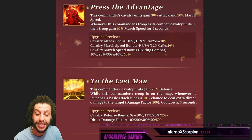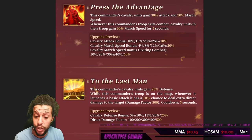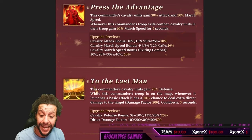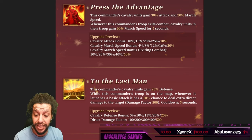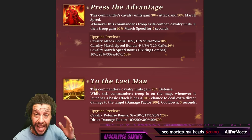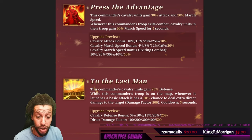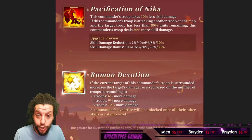The third skill is called 'To the Last Man.' This commander's Cavalry units gain 25% defense while this commander's troop is on the map. Whenever it launches a basic attack, it has a 10% chance to deal extra direct damage — damage factor 500 — which makes the total direct damage 2900. Wow, this is pretty good. The cooldown is 5 seconds.